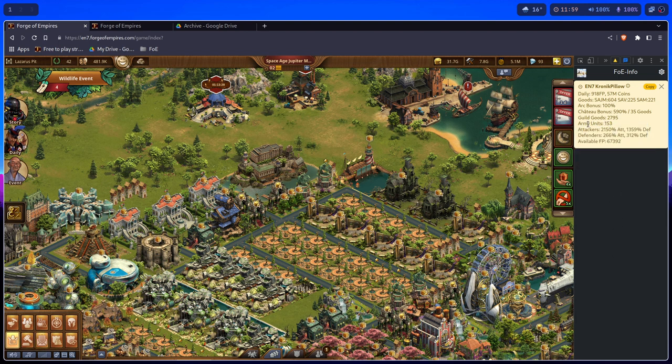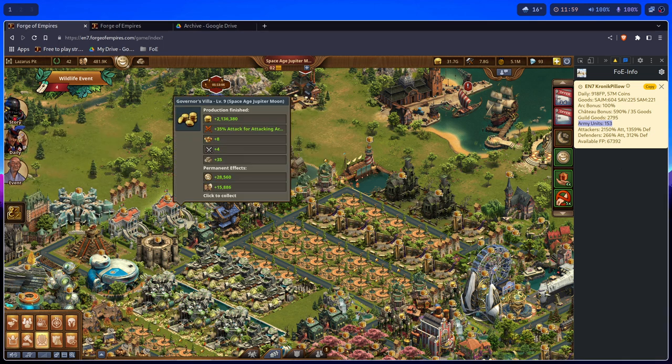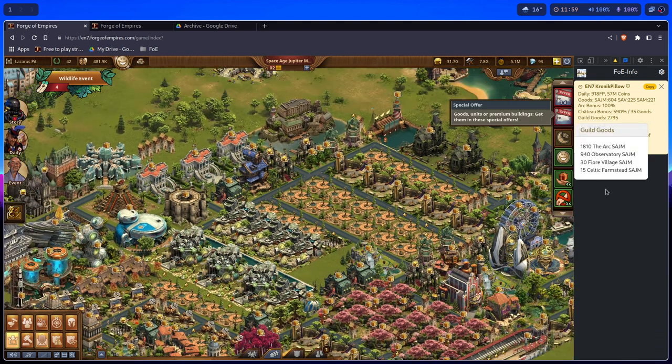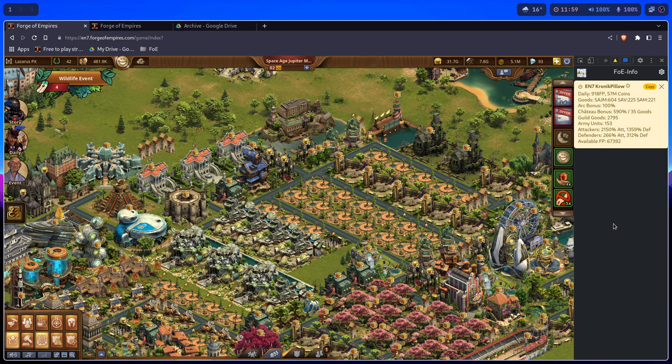Army units — we should probably rename this — so this is daily units collection. On my next collection, my Alcatraz is going to collect 153 units — that's with Governor Willas and other buildings. So that's the summary of total units you produce daily.